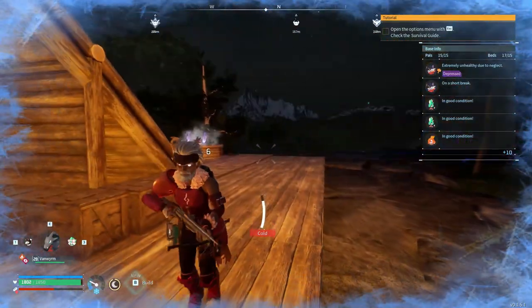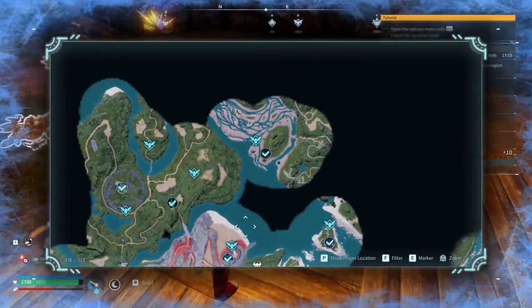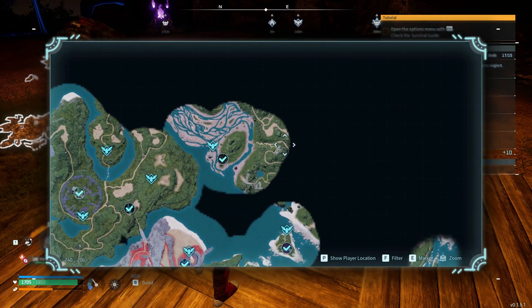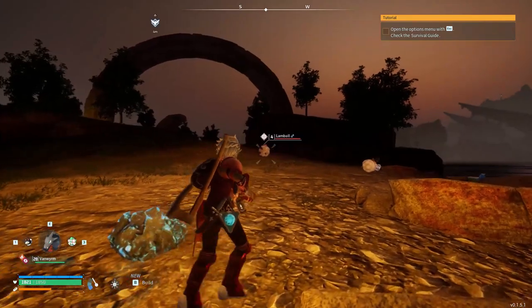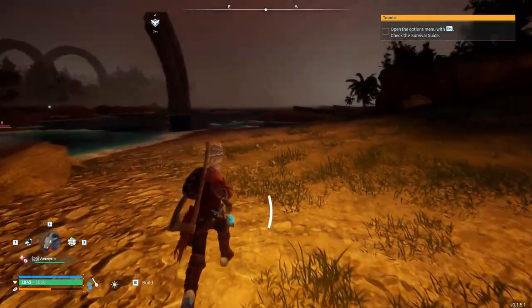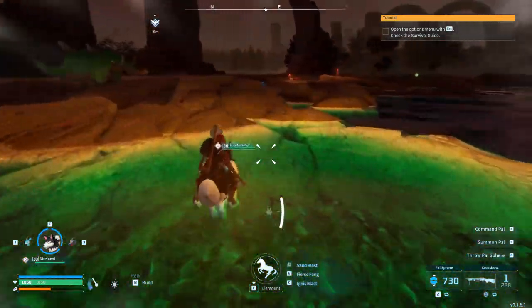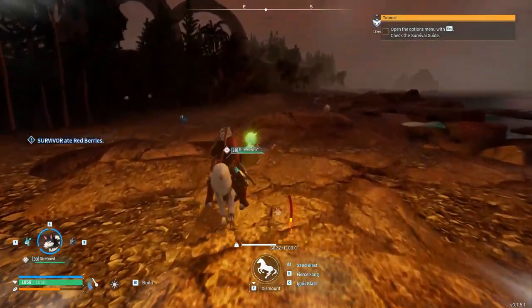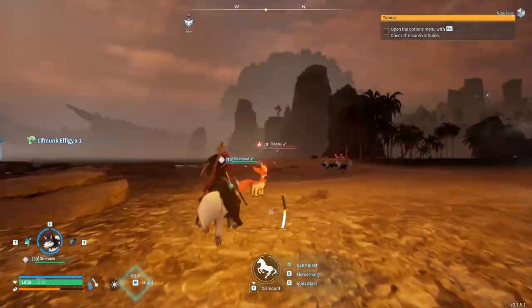Our goal is going to be heading straight north because we can see in the distance there's a winter biome. We're either going to hit that or the desert first — the winter biome appears to be truly straight north, so we probably need to go northeast. Let's get to the furthest north fast travel point. Oh, is that a Lifmunk Effigy? Let's grab that real quick. I think the dog is still the fastest thing on the ground. What the hell — there's a whole mammoth!